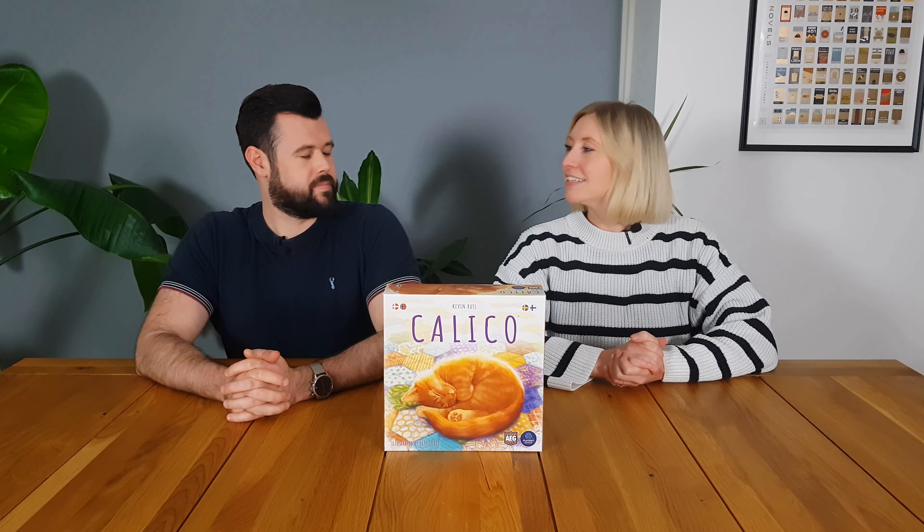This is for 1-4 players. In Calico, you are trying to sew a lovely comfy quilt in order to attract cats — sleeping cats, specifically. You're going to be doing this by drafting tiles which have different colours and patterns on them, representing a patch in your quilt, and arranging them on your quilt in an order that satisfies your scoring conditions. Please note that we were very kindly sent this review copy by Asmodee Nordics.